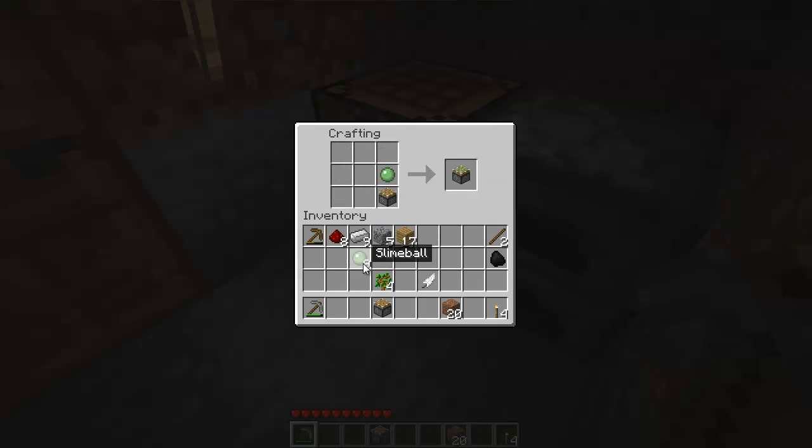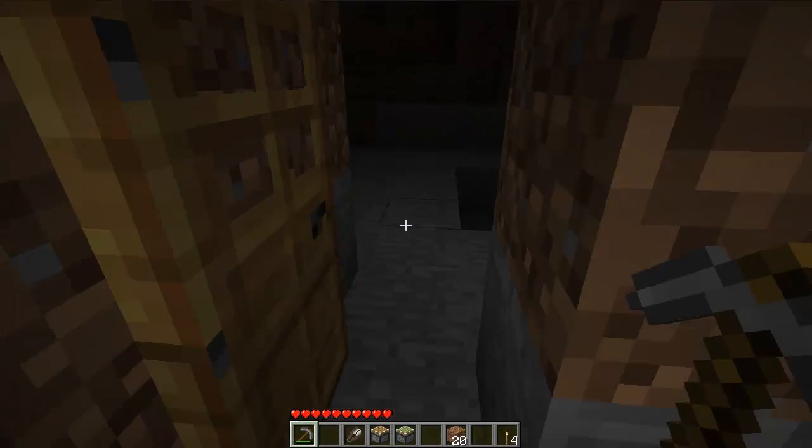And let's make this one sticky. So we have a piston and a sticky piston. And also shears — two iron bars diagonally. Not Diagon Alley, this is not Harry Potter.